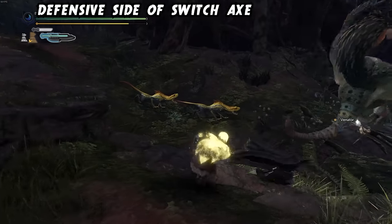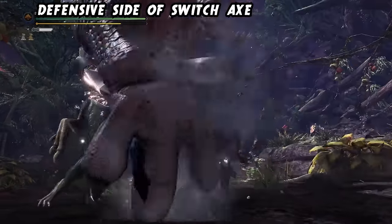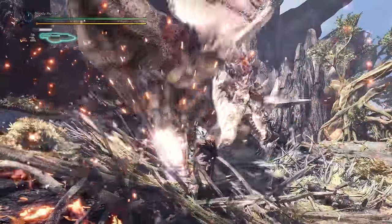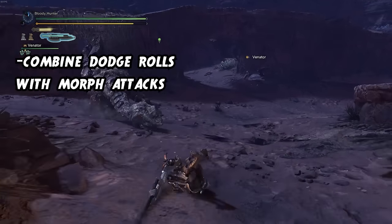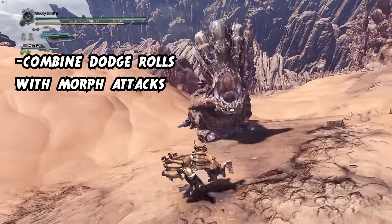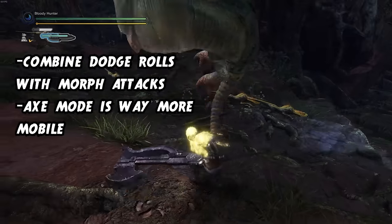Now let's talk about movement and evasion. I see a lot of people complaining about the defense of Switch Axe since it doesn't have a counter in World, can't block, or have an uninterruptible bash — but it doesn't need to. Despite its somewhat long attack animations, Switch Axe is more mobile than you might think. I recommend dodge rolling into a morph attack while engaging or evading large attacks to cover extra distance — it'll save your life countless times and get you into range of the monster, especially in sword mode where you can only walk.